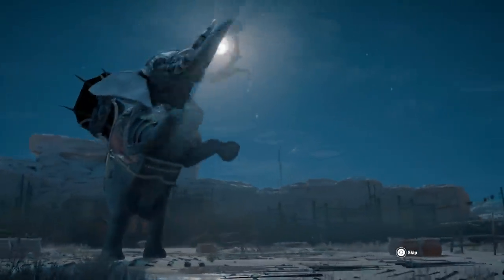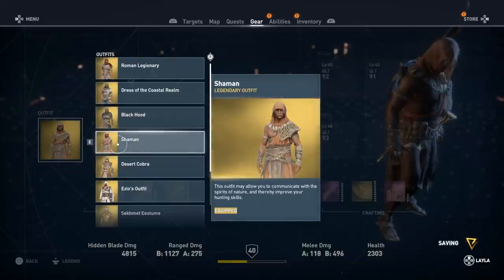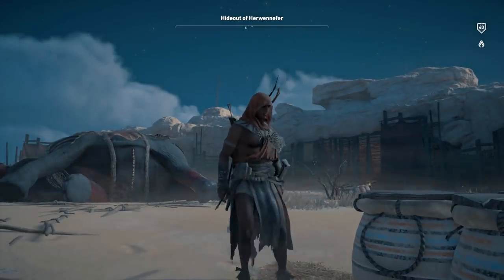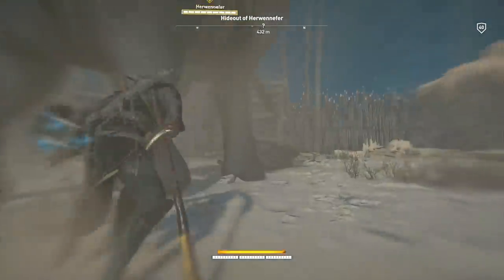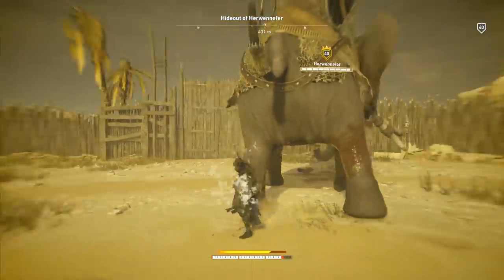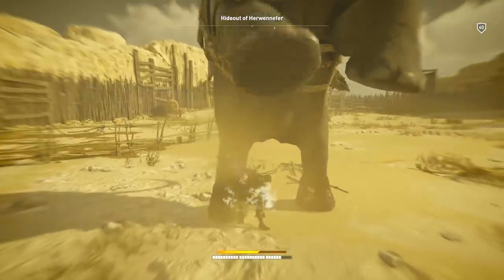Greetings everybody. John Sarr here and this is a guide to all four elephant warlords on hard difficulty in Assassin's Creed Origins. I had an enormous amount of fun making this video and actually researching the origin of all of their names — all the different elephants have some history behind their names. Anyway, a couple very important tips: health on hit bows are absolutely critical for getting through all four elephants.